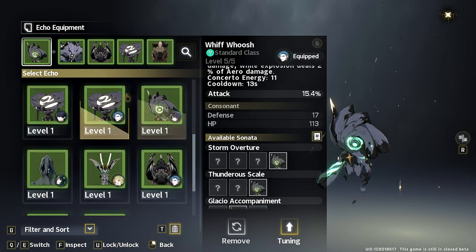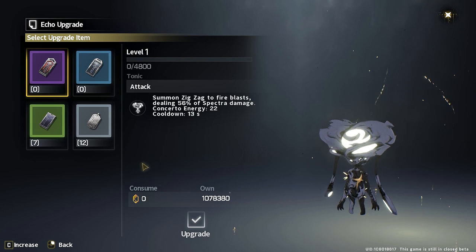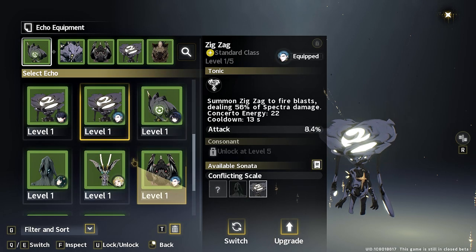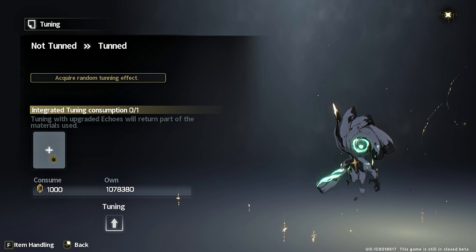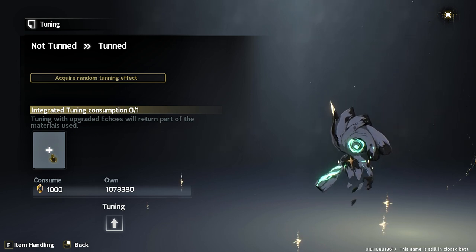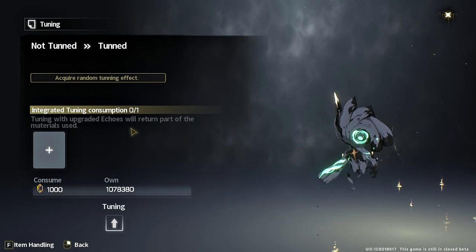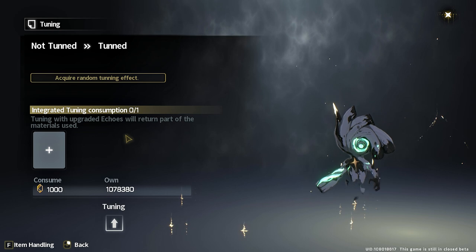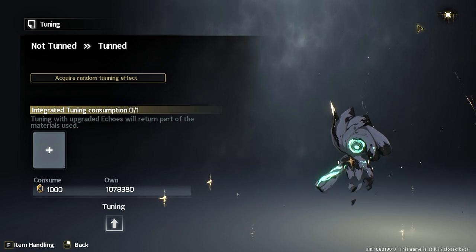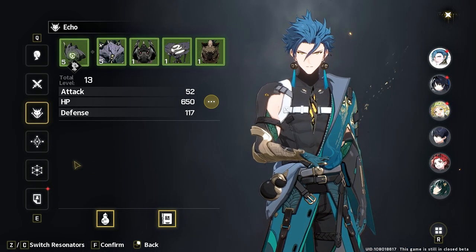Consonants provide additional stat values to power up your character, making them super important for extra value. There's also a Tuning component for echoes — once a character is maxed out, you can use a duplicate echo to randomly tune for different stats or effects. You can do this as many times as you want, just make sure you're aiming for the right stats. This becomes a huge part of what you'll be grinding for.